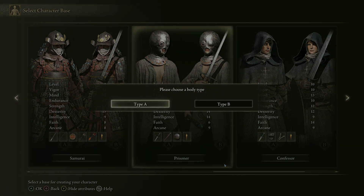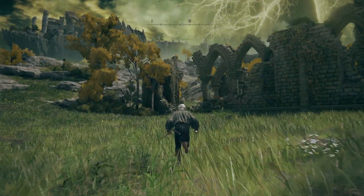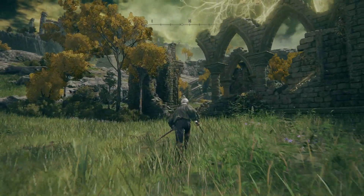Starting class: prisoner, because you will need only 4 levels to wield your first twin blade. Samurai for better starting armor is also possible, but you have the intelligence starting advantage with the prisoner.